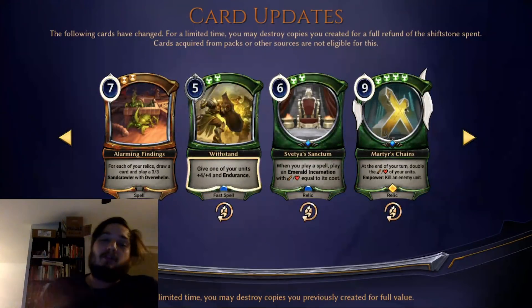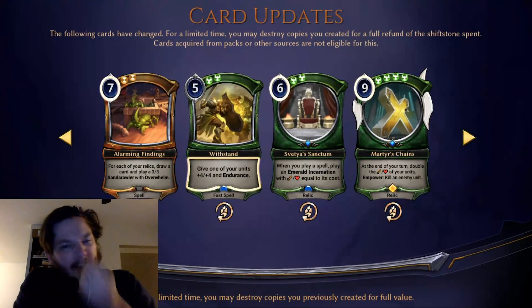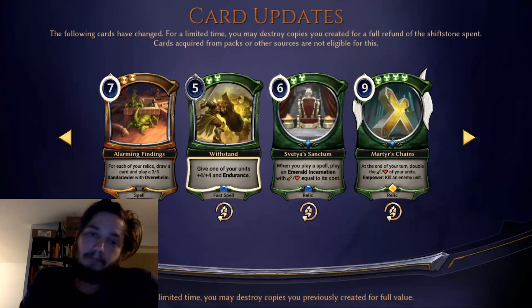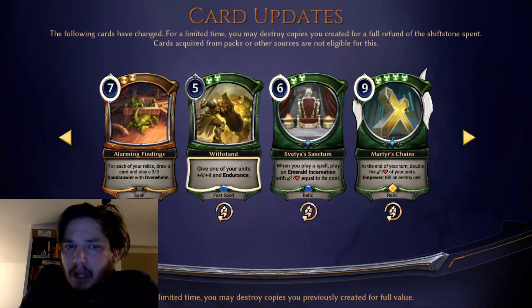Perilous Research — for each of your relics draw a card and play a 3/3 Sandcrawler with Overwhelm. The difference now is it costs seven. I find it really hard to believe that just this cost change makes the difference for this card. The bigger deal is the change with Boar. I'm actually kind of surprised people haven't worked harder on Perilous Research decks. I still want to work on a Perilous Research storm deck — I hope to spend some time on this one at some point in the future.